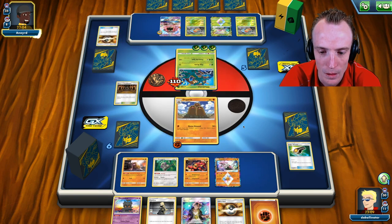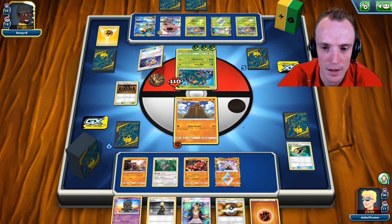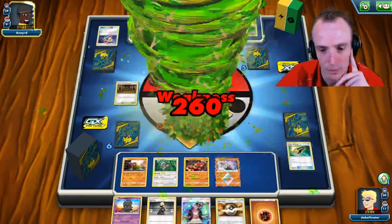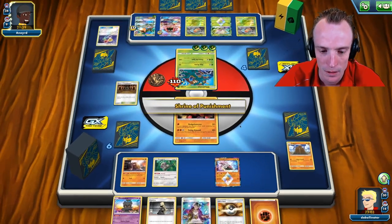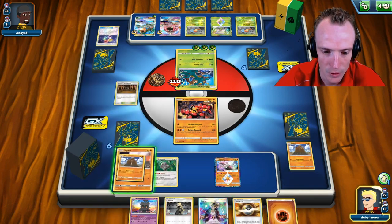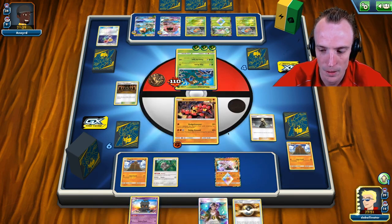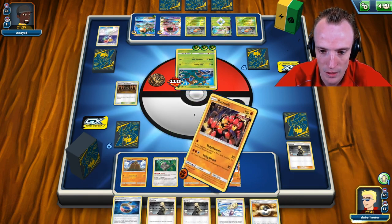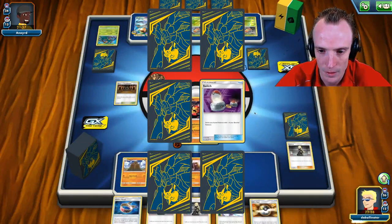Rayquaza hits the board. We just need to take the Delmise out next turn and probably go after Rayquaza after that. Buzzwole comes down, we need to get rid of Delmise for sure — let the Shrine do its business. Dugtrio goes down, attach Fighting energy. Feeling like a Cynthia to build back up hand. Diglett down, hold Choice Band, just Sledgehammer through Delmise — which I should have done a while ago instead of ousting my Shrine.